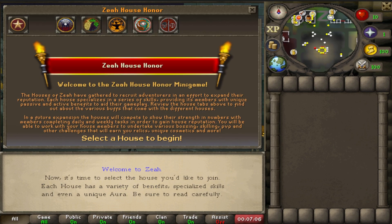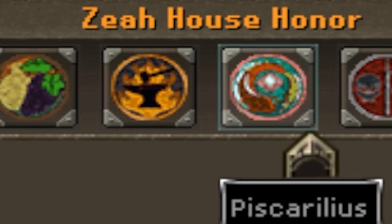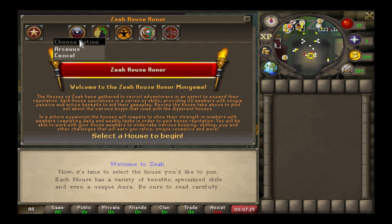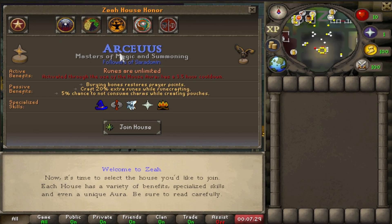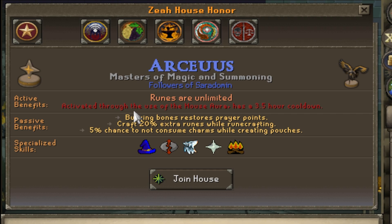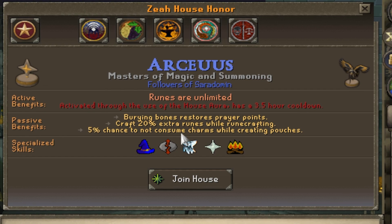Now something really unique is houses. Xeia has a lot of houses to choose from and each house has a different benefit. Now if you think I can pronounce these names, you're mistaken. Aracus — if you choose this house, runes are unlimited. However you do get an aura and it has a 3.5 hour cooldown. You get passive benefits as well, like burying bonus restores prayer.